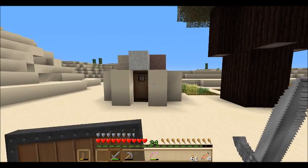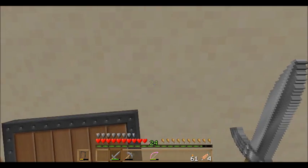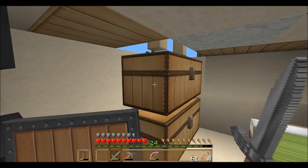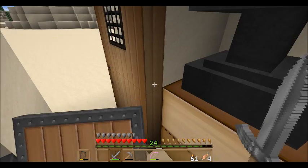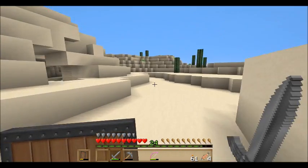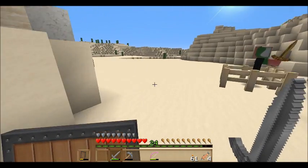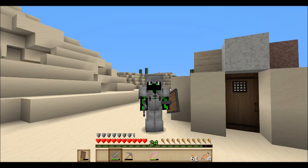This is what I've been calling my crappy little hut this whole time. It's just a bunch of chests, a bed, a furnace, a crafting table, an anvil, and this little oak door.